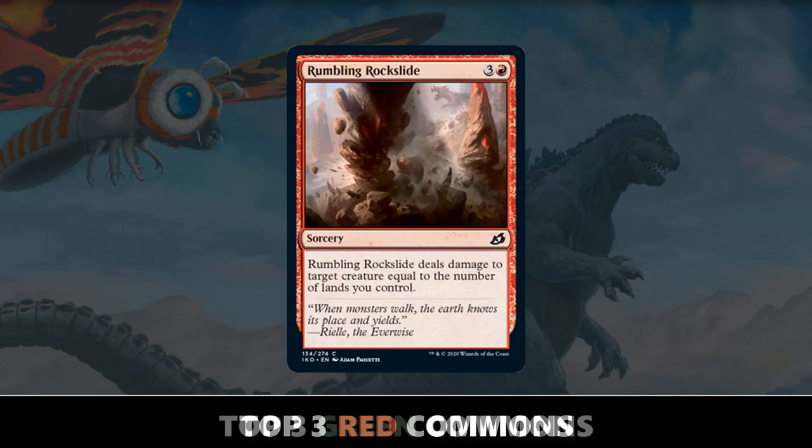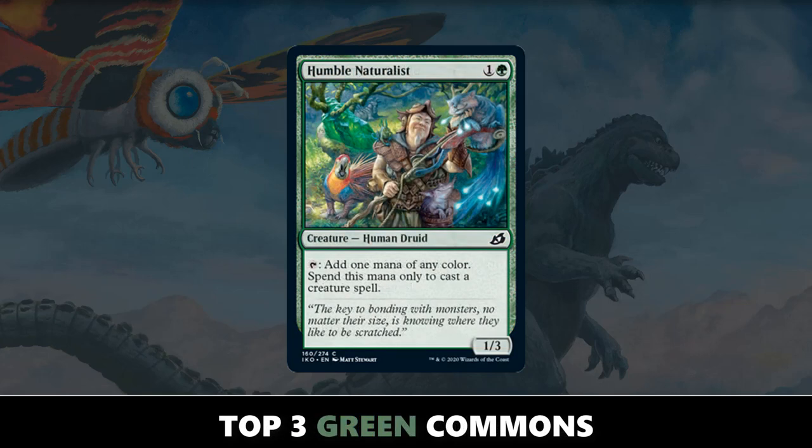Let's move on to green. The third best green common in Ikoria is going to be Humble Naturalist. These types of creatures are generally pretty good in limited environments, and this one actually has 3 toughness so it can do a bit of early blocking as well. I'm giving it such a high rating because there are so many good splash cards. Because of all the good Mutate in the format, you're often going to be playing more than two colors, and Humble Naturalist really helps in that regard.